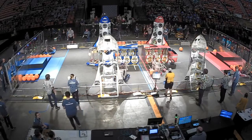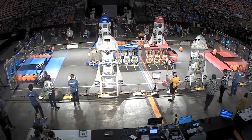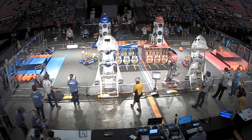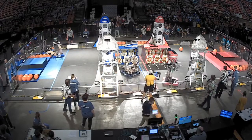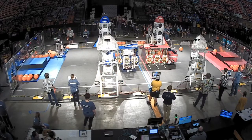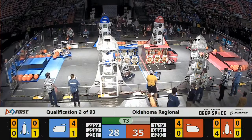68-91 getting that cargo pod inside their cargo ship. That's three for 68-91, they're working fast. Still have plenty of time. Second hatch panel is almost up. Four hatch panels for the Red Alliance Rockets. 23-41 with their second cargo pod — almost tipping over with the Sprockets.